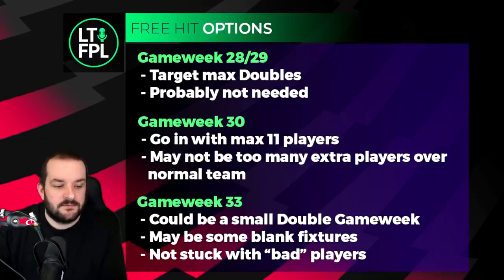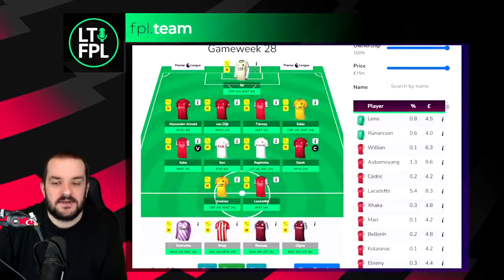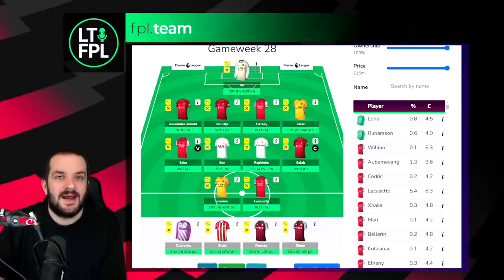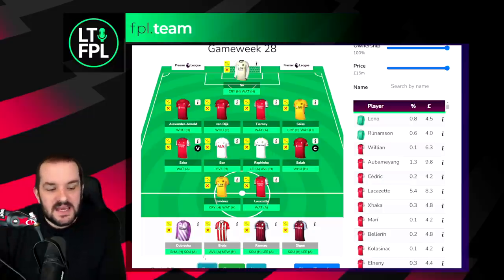For example, in my team for game week 28, my Wolves players and Leeds players will double, as will my Villa and Southampton players. But when I go through to game week 29 that's kind of flipped - those players will all have single game weeks and then it's Arsenal, Spurs, and Liverpool that have double game weeks. So if your team was full of those players for GW29 and you didn't really want to get in the Wolves players for GW28, you could free hit, or vice versa.